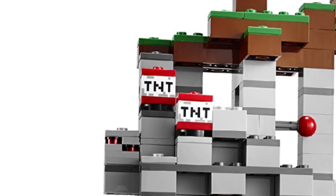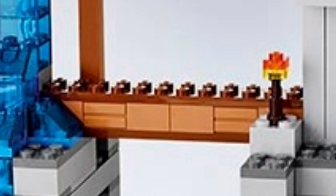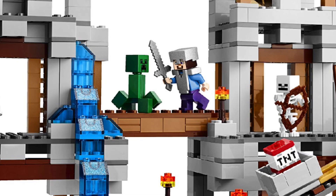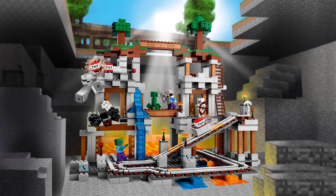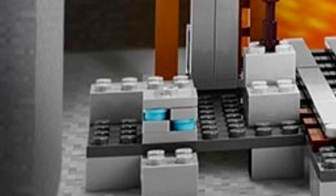It had iron armour, which was quite new for the theme, so that was exciting. It also had a minecart track going down the side, which looked really cool, although it's not the most accurate as it's just a big plate going diagonally. It has play features with the TNT, and the bridges look amazing. I love how they've done the layers going deeper into the mine — from the overworld down to rarer ores.